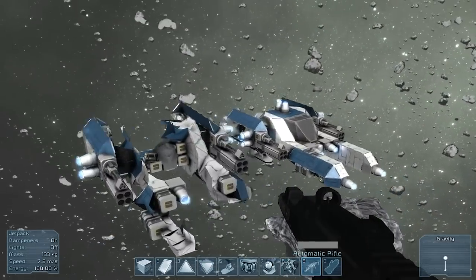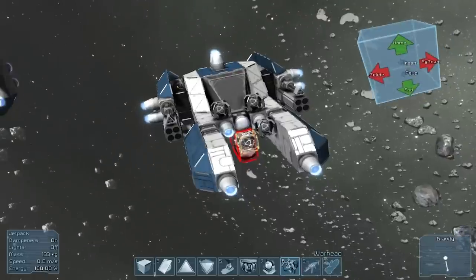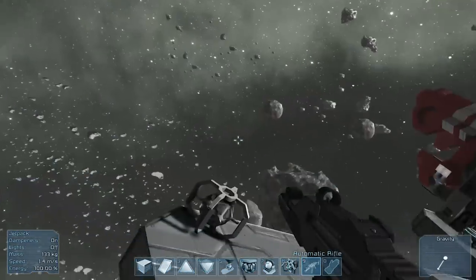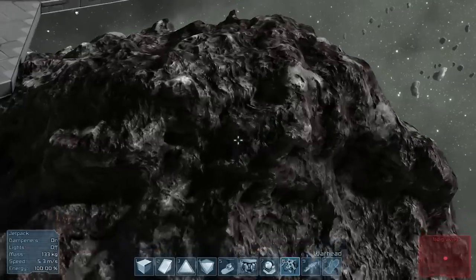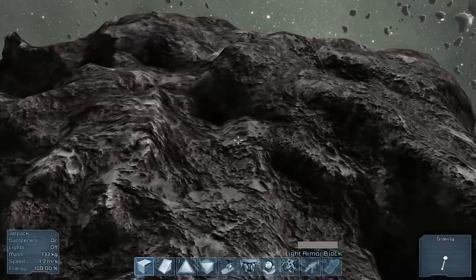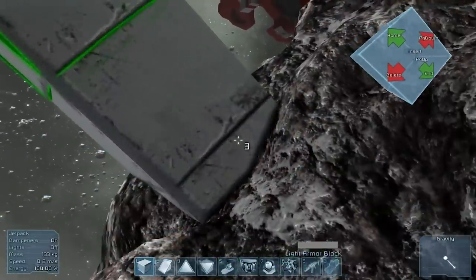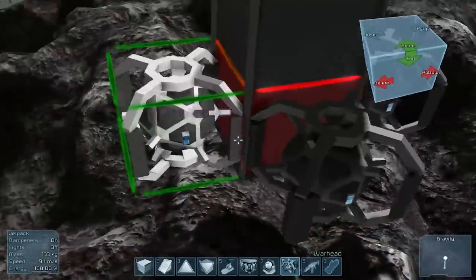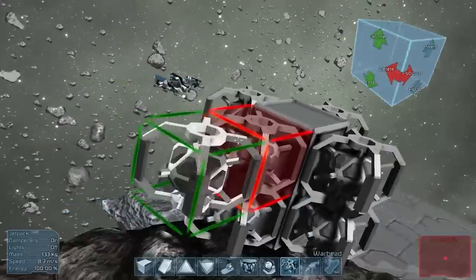Oh yeah, this is gonna be a fun episode. I wonder what happens if you blow up a thruster — does that make any difference? Oh yeah! Alright, time for the big one. I wonder, can I place this — okay, let's do new large ship. What I'm going to try is to build this out and see if a big blast would actually break the asteroid — could you expedite mining like this?